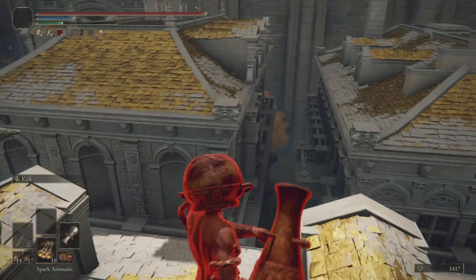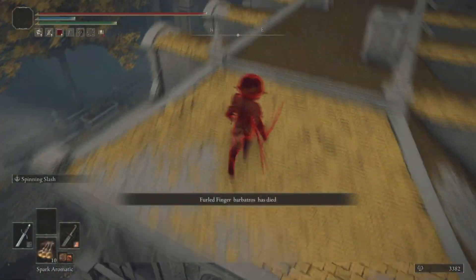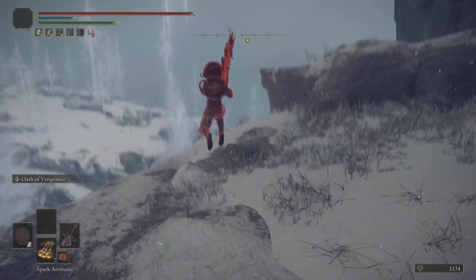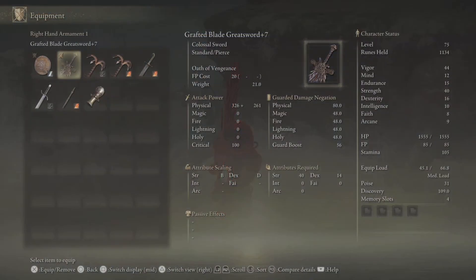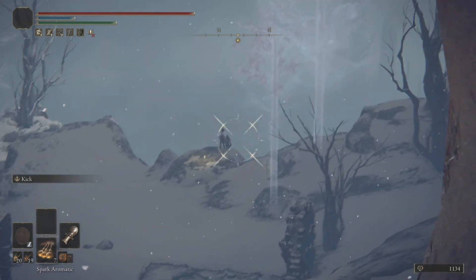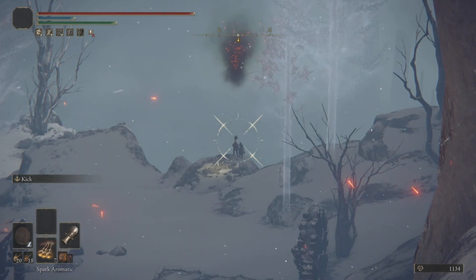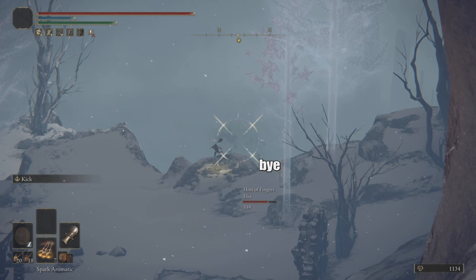What's this build centered around? Well, I wanted to make a pirate. It's kind of inspired by Peeve's pirate build, not exactly, but it's there. I have a couple different weapons — I have two rusted anchors, a jar cannon, the grafted great sword, and a pike. Love the jar cannon by the way.